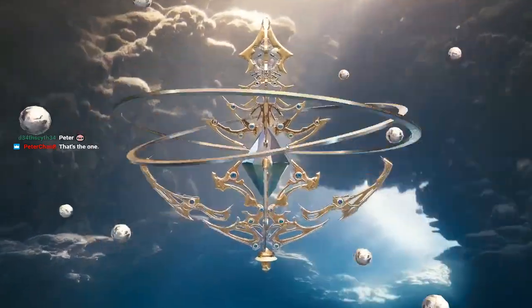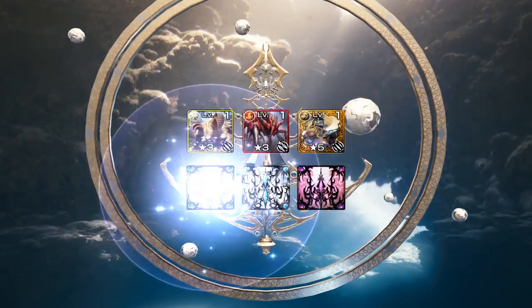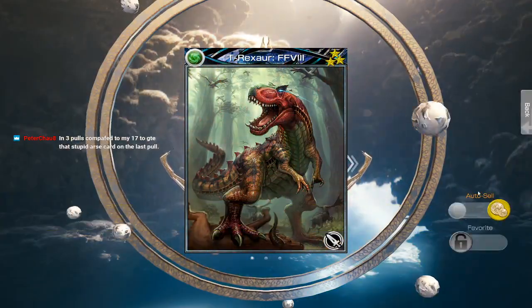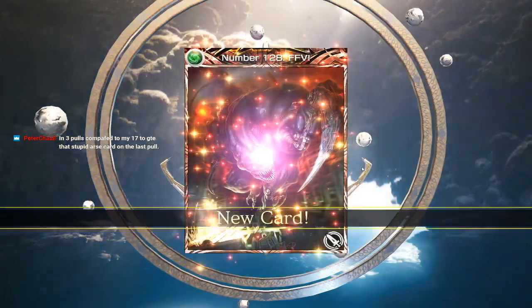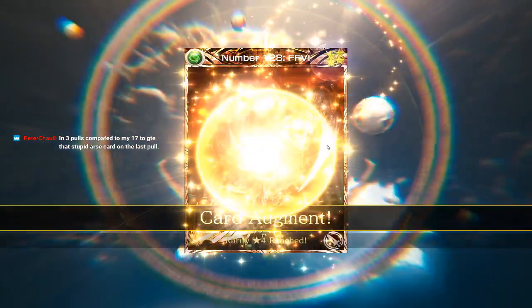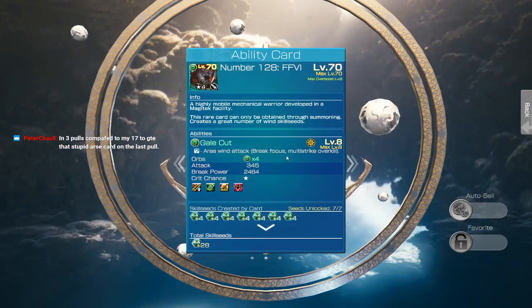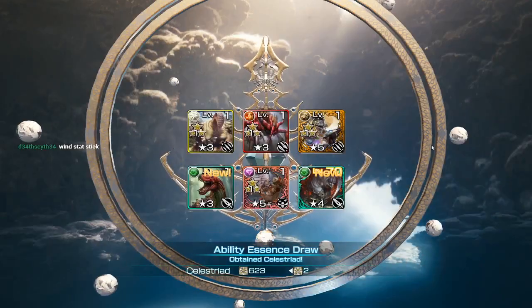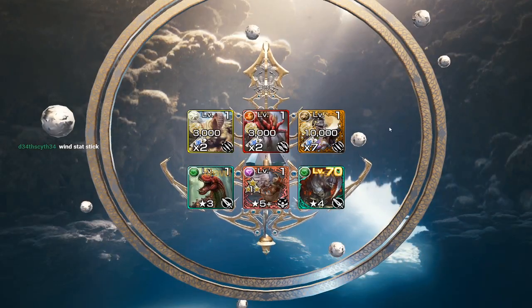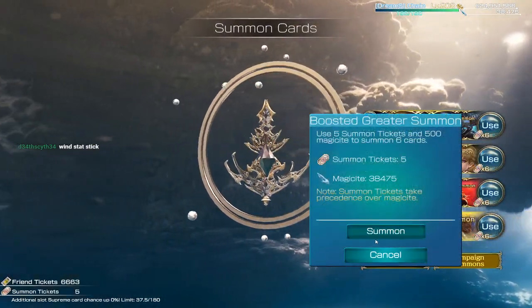Pull number four — spinning again. Another green, and blue on the way. FF8 T-Rex R. Another Suzano — no, I saw it. Number 128 FF6. It's a brake-focused AOE card, so it's probably not too great. Oh, wind stat stick. But we've got Barbaricia for that.